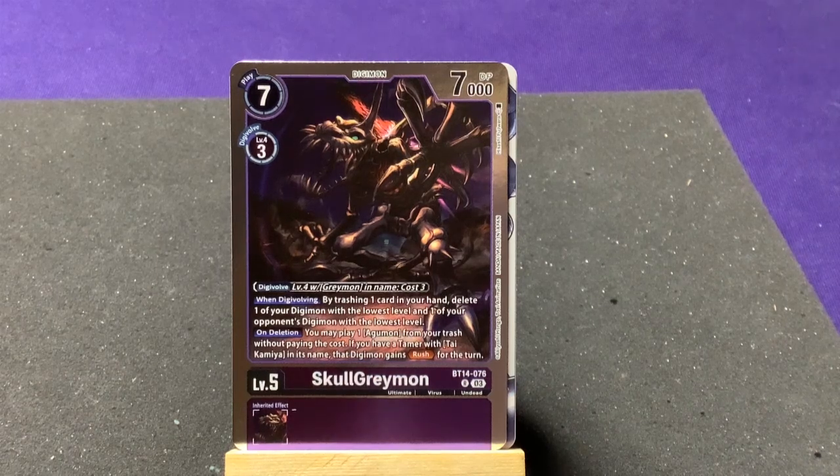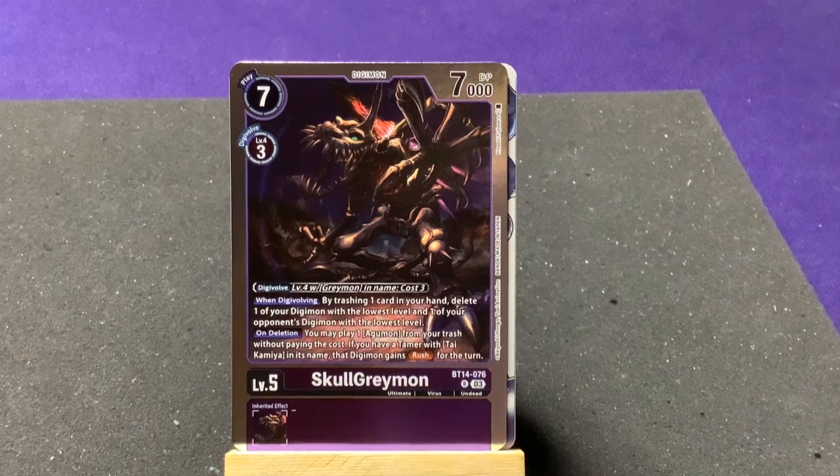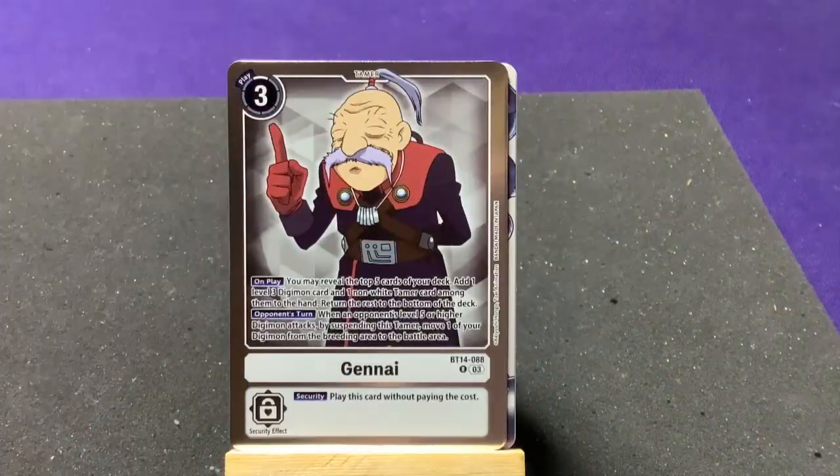SkullGreymon — undead type. When Digi-evolving by trashing one card from your hand, delete one of your Digimon at the lowest level and one of your opponent's Digimon at the lowest level. On deletion, play one Agumon from your trash without paying its cost. If you have a Tamer with Kari Kamiya in the name, that Digimon gains Rush for the turn. Really cool showing the alternate dark evolution storyline.